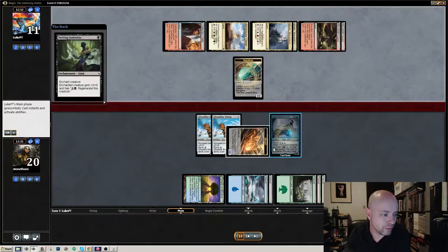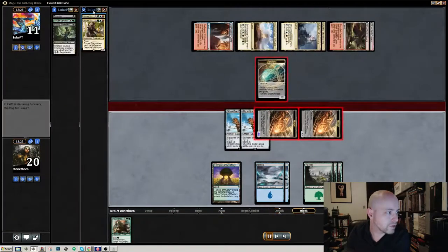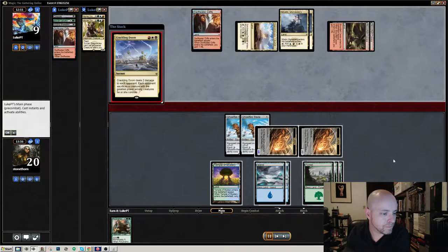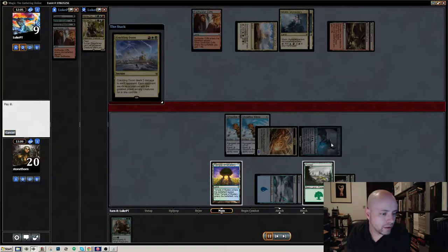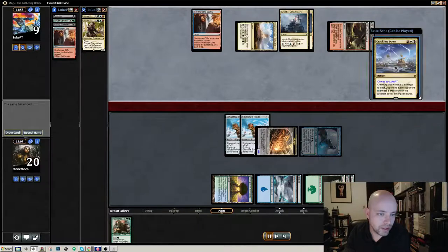This is where he starts bringing out the Dragon Claw in an attempt to block. And I just start exiling his Dragon Claws. I have the opportunity here to counter it with Kiru's Spell Snatcher, which means I'll get it cast right away without using his mana cost. So he concedes. That's a great late game finisher card, particularly when they're playing one card they're trying to win the game with.